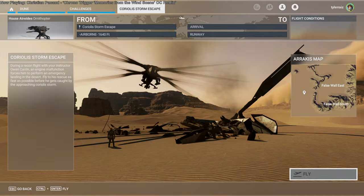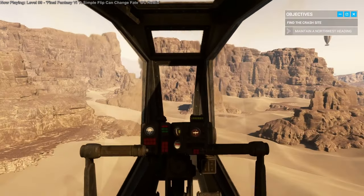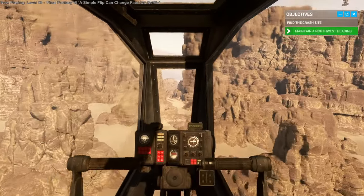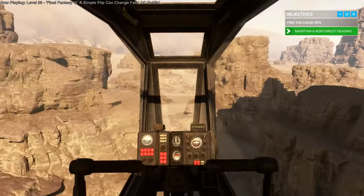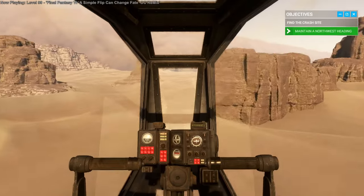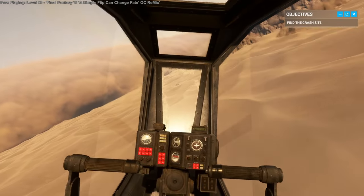Then comes the rescue mission — a Coriolis storm escape where you have to rescue a person. They're making an emergency landing right in front of a sandstorm and need immediate extraction. They're northwest of my position. You can tell you're going the right direction by whether it's green up in the objectives — there's a functional compass on the dashboard or you can get your heading in external view. I knew how to get there having failed a few times.